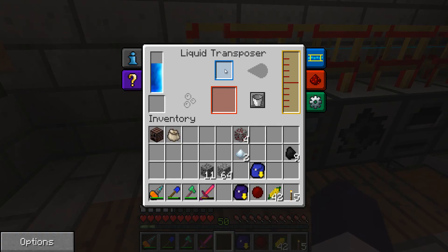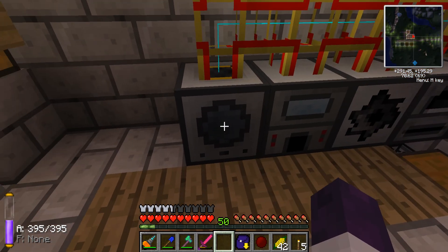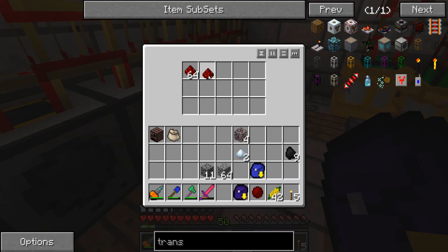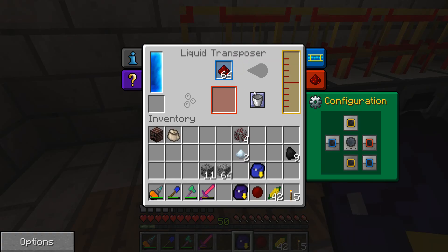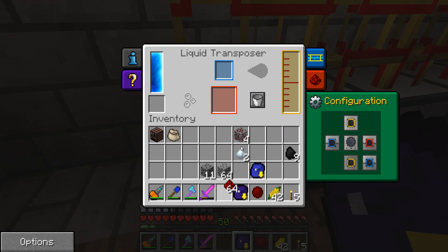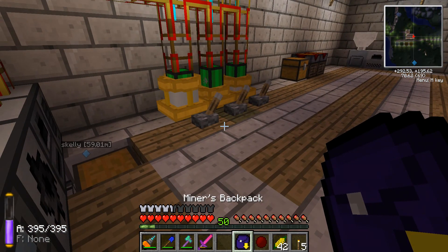Hmm — so how do I do this? That fills and this dumps into here. I've got to figure this out — I'm not quite sure how this works. I thought it was just like a dump. I can't put it there — alright, I'll be right back guys and we'll figure this out.